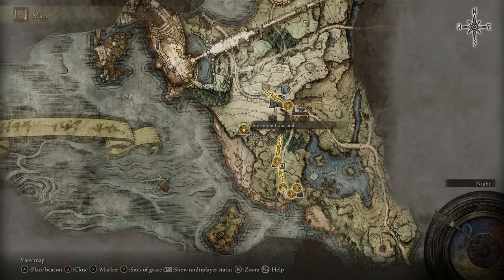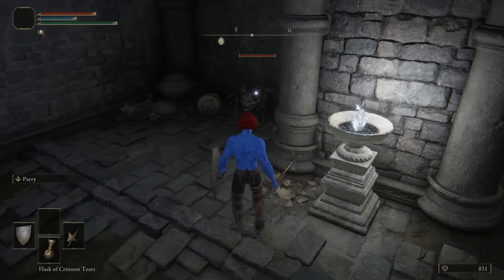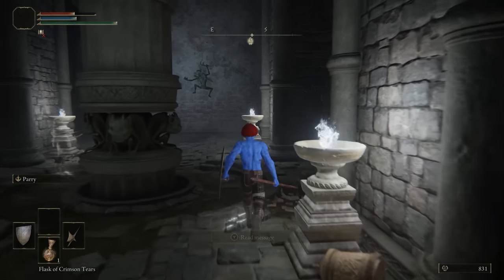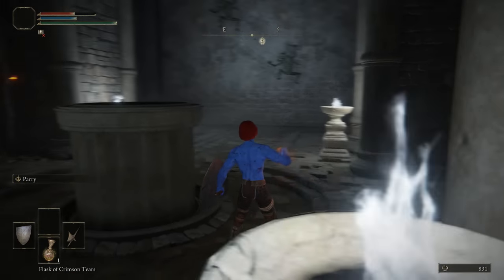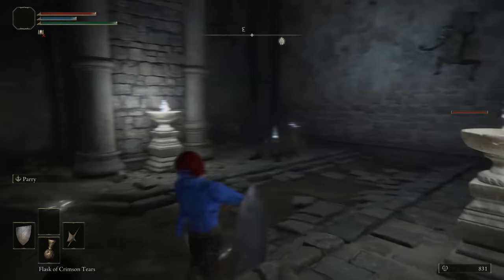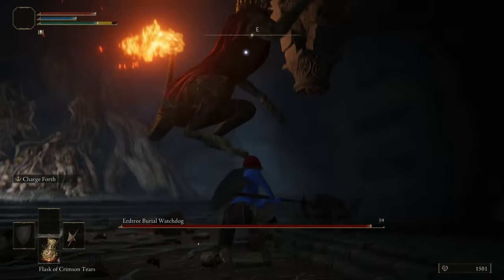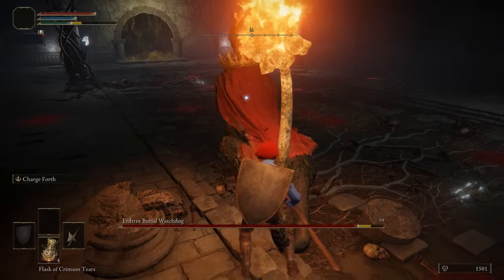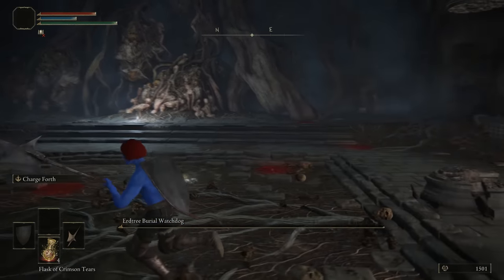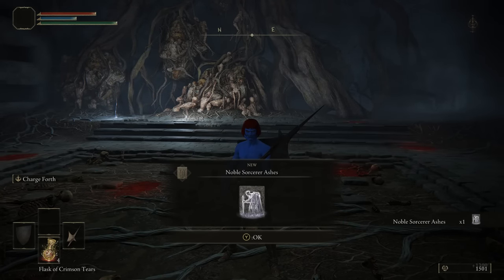The Stormfoot Catacombs are located in Limgrave and tend to be a lot of people's first dungeon. It features a lot of ambushes and traps, teaching that the slow and cautious approach is best — a good lesson for early on. The boss is a dungeon-exclusive, which is nice, and your reward is the Noble Sorcerer's Ashes, often a player's first ash. Normally I'd give it a 6.5, but as a first dungeon it gets a 7 out of 10.